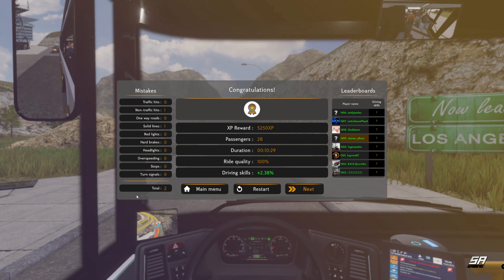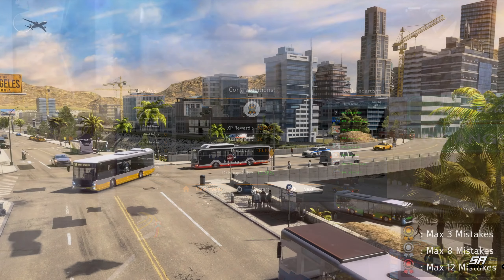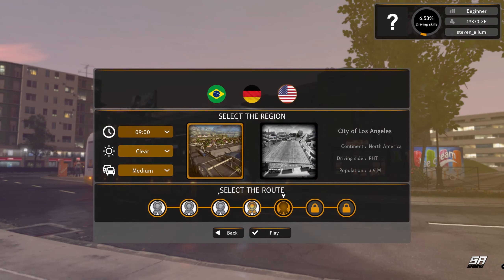Another stop up here on the right — we are now leaving Los Angeles. Wherever this road goes, that's the end of the route. So we only lost two points in that one — one for non-traffic hits and one for solid lines. We gained 2.38 driving skill and it was about a 10-minute route. Ride quality was 100% and we gained 5,250 XP. We are now 1499th on the leaderboard with seven driving skill.